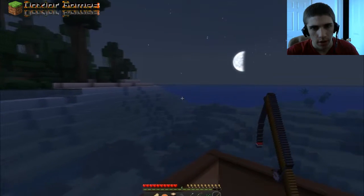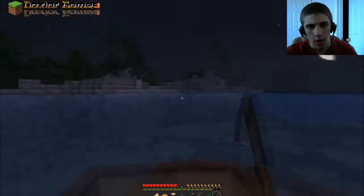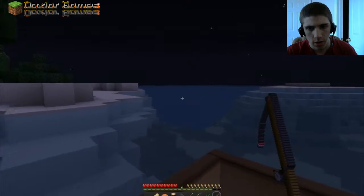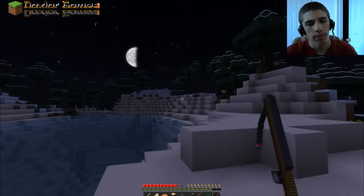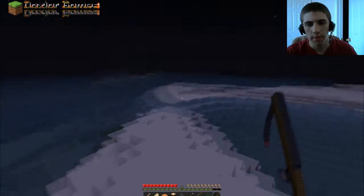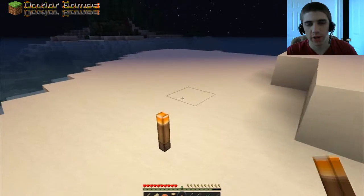I didn't know all this was out here. Whoa, there's sand — there's a desert! Well, it looked like a desert anyway. Nothing over here. This means a possible desert... nope, nothing. All right. Maybe there's one over there, I don't know. We'll see. I'm gonna go ahead and stick a torch down as a beacon. I didn't bring any torches but I'll make some. All right, 16 torches — I'm gonna set that down as a beacon.